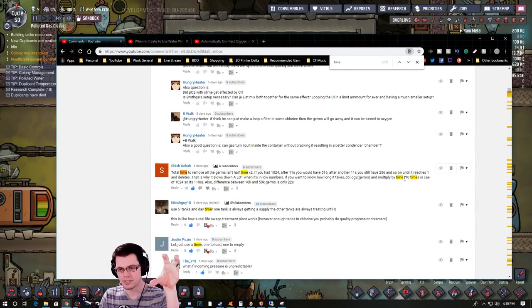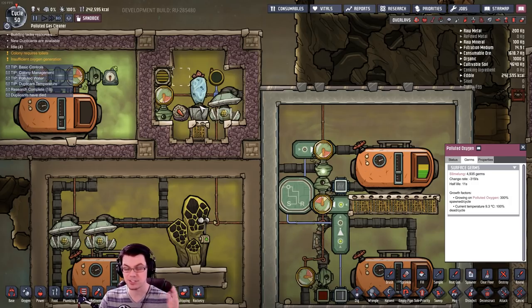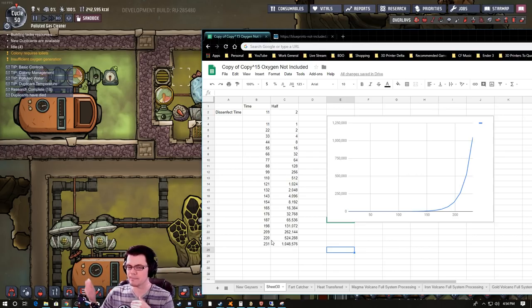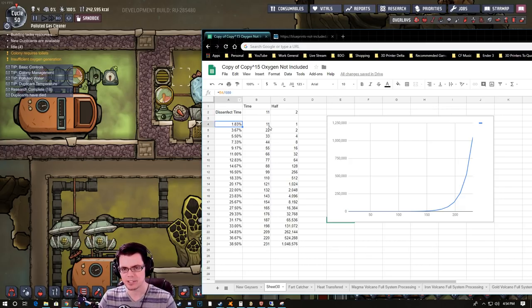Probably the simplest method — mentioned about 69 times in the comments — is the idea of looking at the half-life of the germs you have, then predicting how long you need to hold that gas inside the storage container before releasing it germ-free. Looking at just half-life, polluted oxygen when very cold or exposed to chlorine has a half-life of 11 seconds. By dividing the time it takes to kill the germs by the 600-second cycle, you can predict what fraction of the cycle you'll need.